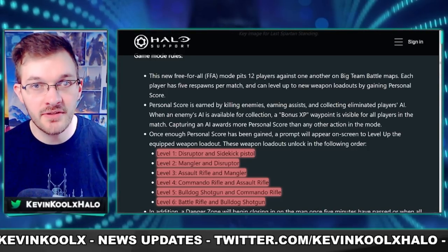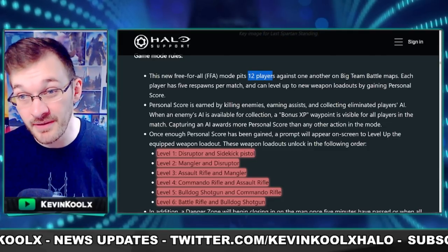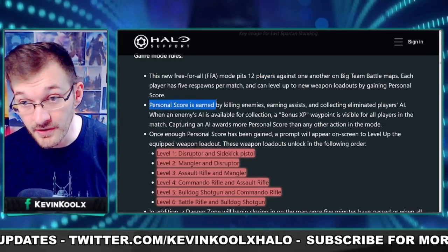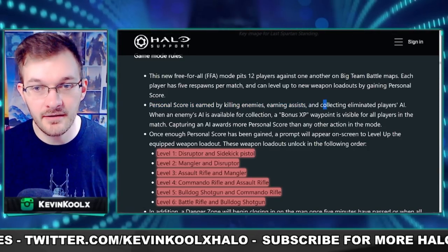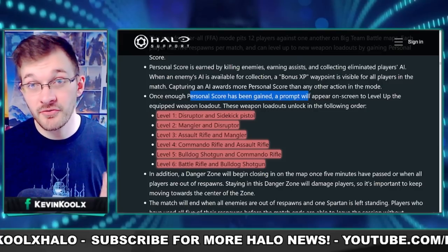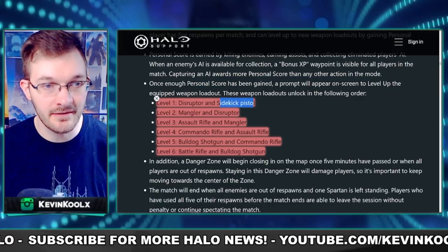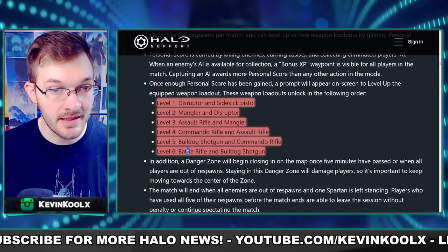We have specific details about the new mode Last Spartan Standing — a 12-player free-for-all on Big Team Battle maps. The first event will be on Breaker specifically. It's based on personal score gained from killing enemies, earning assists, and collecting eliminated player AI tags. There's also bonus XP when an enemy AI is available for collection. Once your score levels up, you can upgrade your loadout.